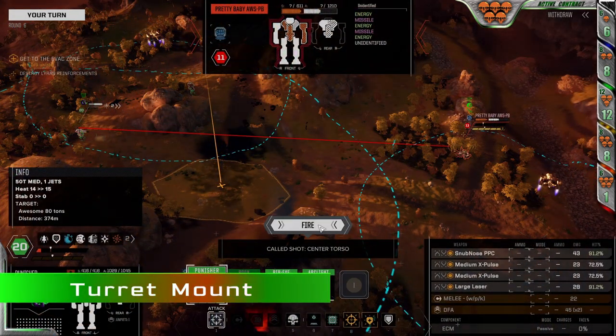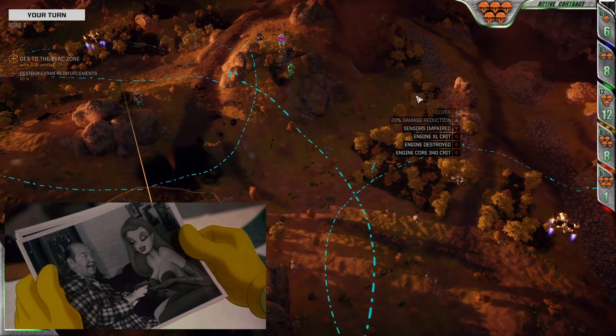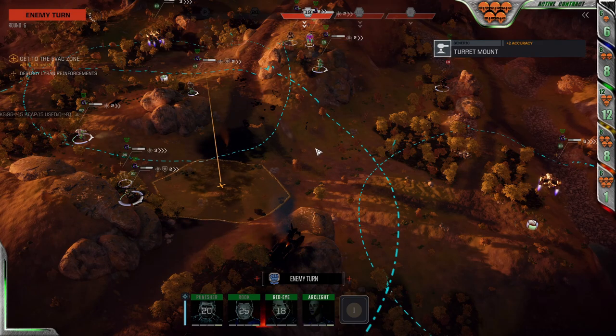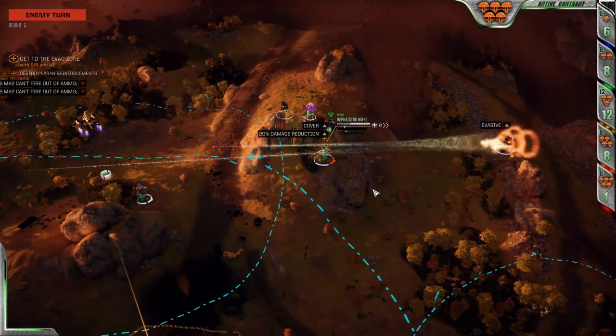You'd like to see stuff go boom, right? If you wanted to play patty cake, Rogue Tech is not where you should be. You'll need your guns to be shearing limbs off your enemies and frying their bacon — and to do that, they need to hit. Enter the turret mount. For a single ton, all the weapons mounted in a torso location get an additional 2 accuracy.